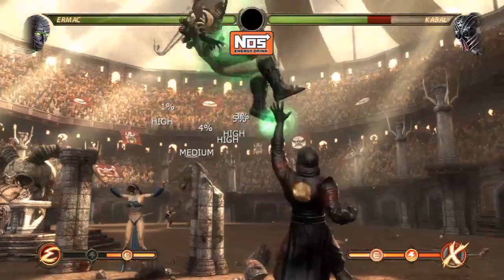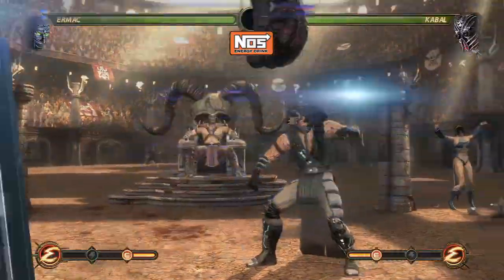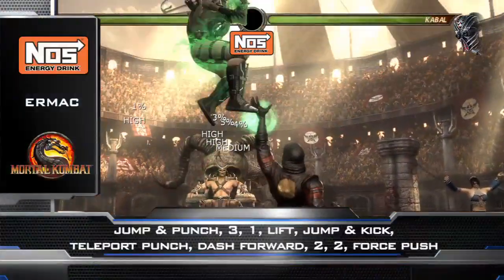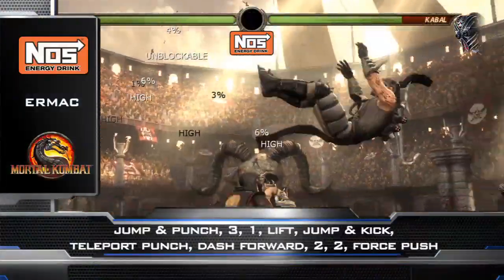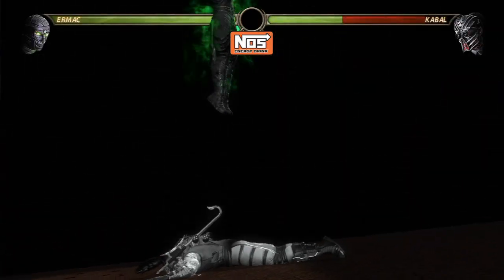Now let's go into some combos. The first one is really basic. The inputs to execute this combo are: jump punch, 3-1, lift, jump kick, teleport punch, dash forward, 2-2, force push.